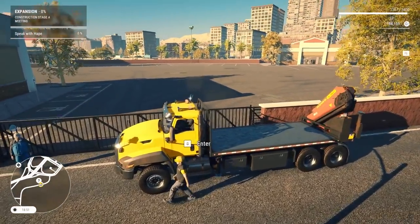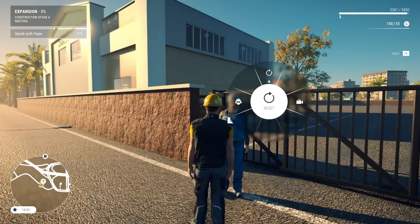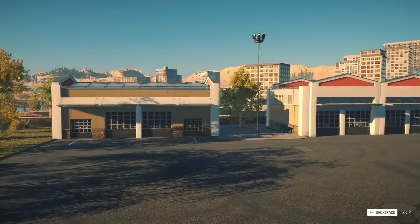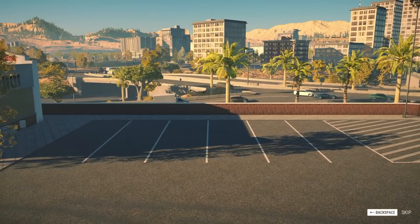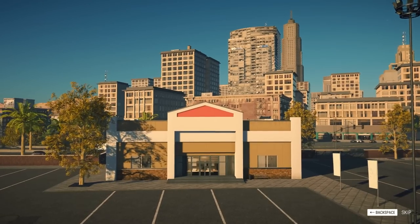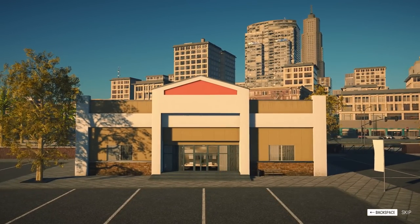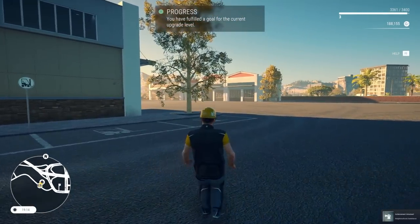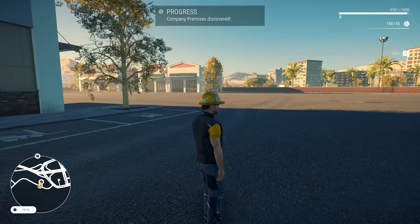This contract expansion lets you build into the downtown office, which means getting jobs downtown. I need to go meet with the contact - trying not to get hit by traffic. Here we are. Let's talk to our main man. Boom, we do have a new office - we've expanded! We can park our vehicles over here and get contract work for the downtown area. I like this a lot.